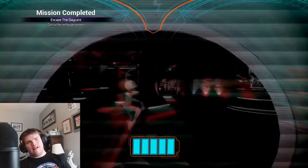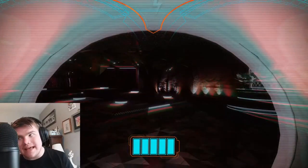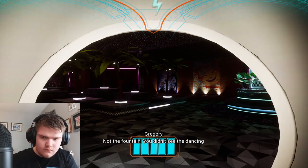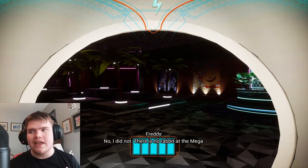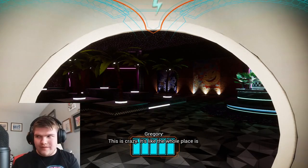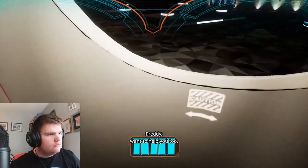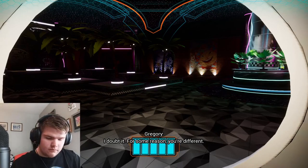Here's one of the two pieces of evidence that people have that Gregory's a robot — which is absolutely stupid to me, I don't understand where this came from. The main piece of evidence is the glitch effect whenever Vanny's nearby. Wait, Vanny's nearby? Oh God. Yeah, when Vanny is nearby your screen bugs out. Maybe they want to help you too. I doubt it. For some reason, you're different.